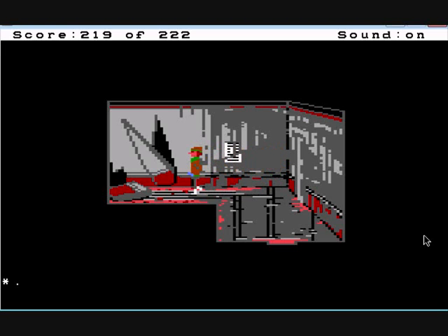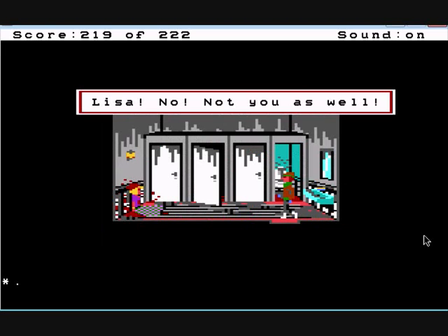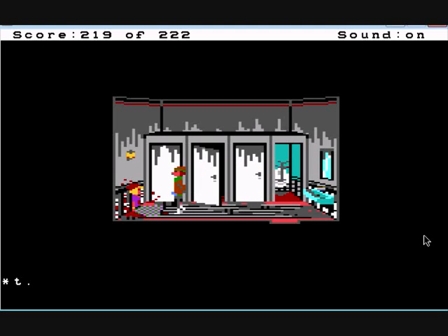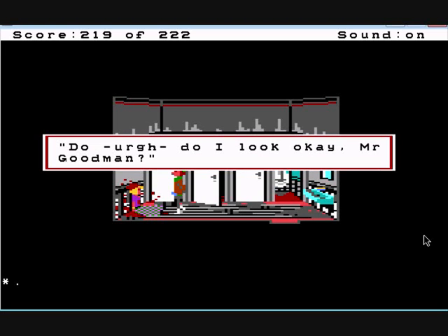Obviously you can't go this way as the wall has come apart. There's a lot of oil. The lights are malfunctioning as well. We can go to the toilet area. We'll talk to Lisa and see if she's okay. Lisa, are you okay?